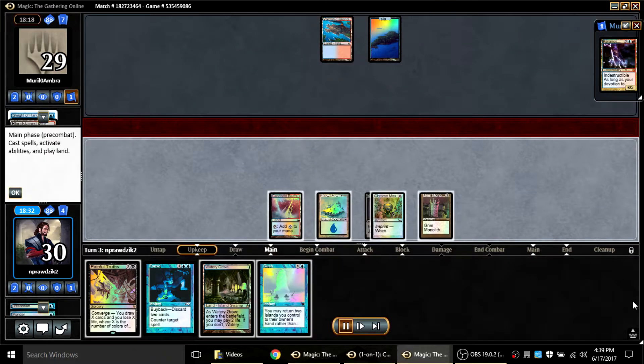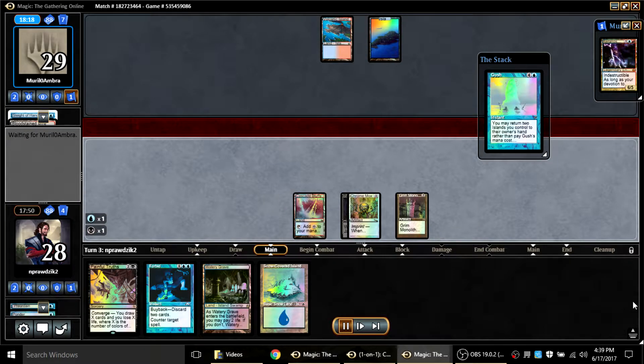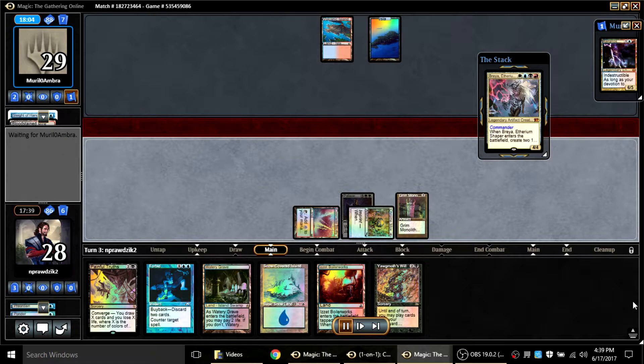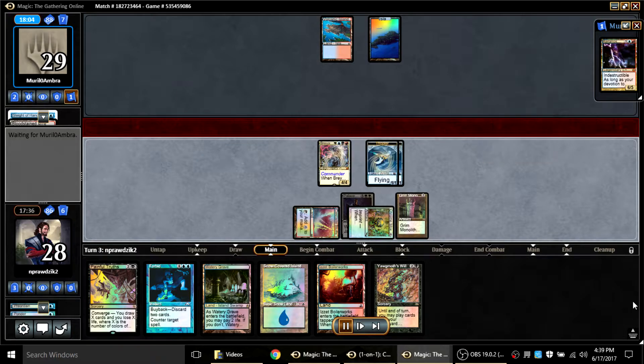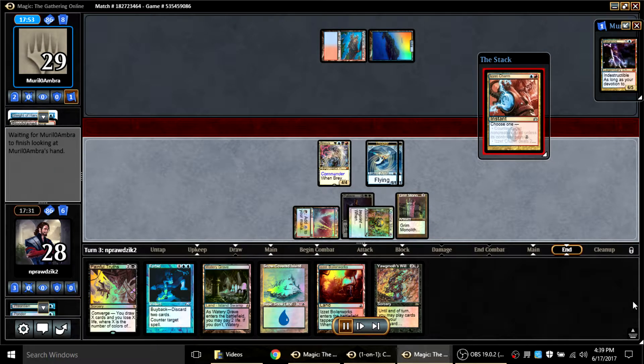The problem is my opponent can actually counter the Painful Truths, so I try to bait with a Gush — nothing happened. I try Breya — nothing happened there. I can always follow up with Painful Truths drawing extra cards beyond the Gush, but discarding doesn't seem very good.